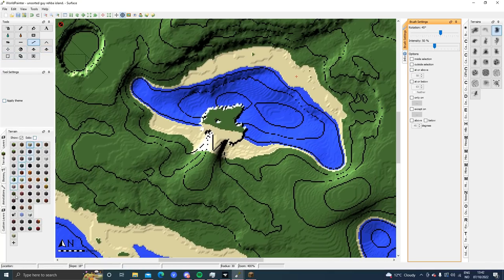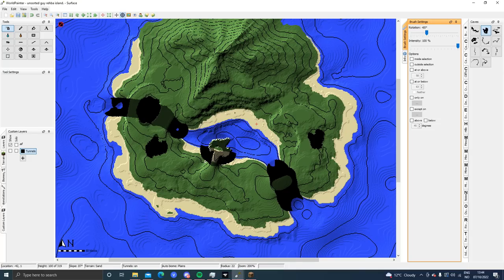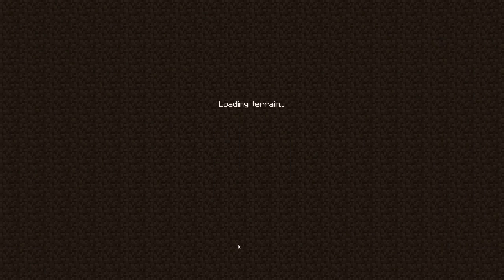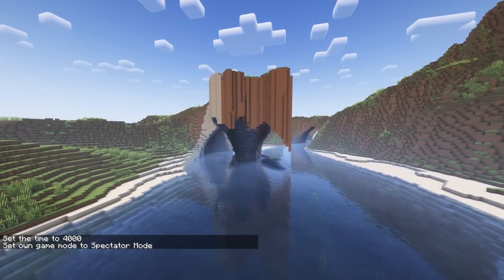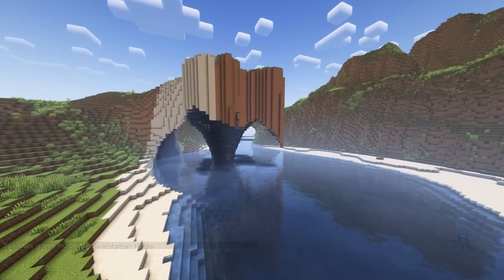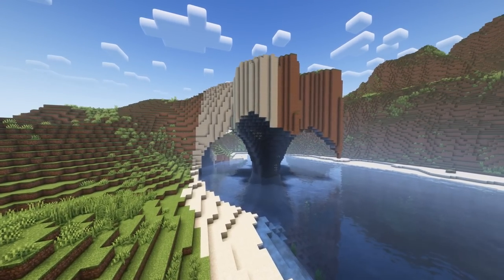We go back to the tunnel layer and I'm gonna paint around this island that we created. So what I've done — I made the island, made the tunnels around it, and made two extra tunnels. Let's see what we have created. Okay, that became so much more ugly than I expected.